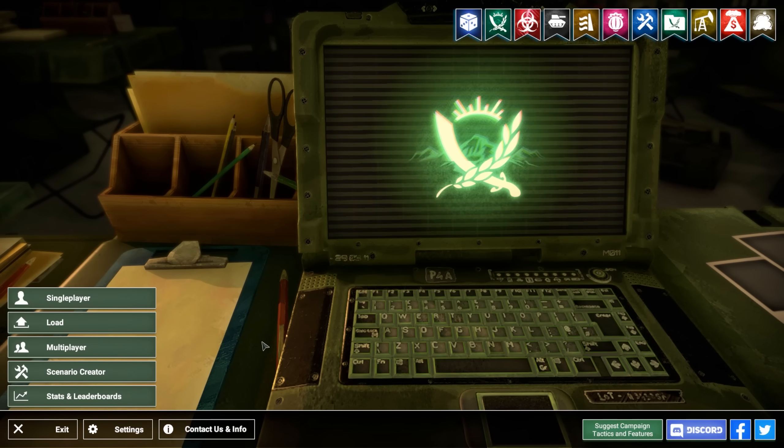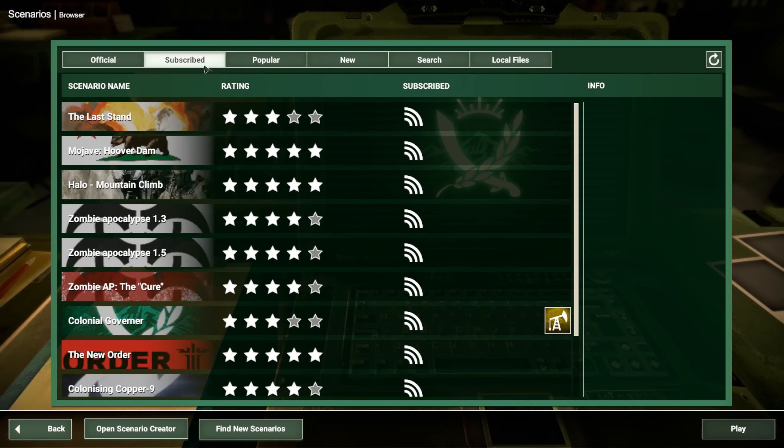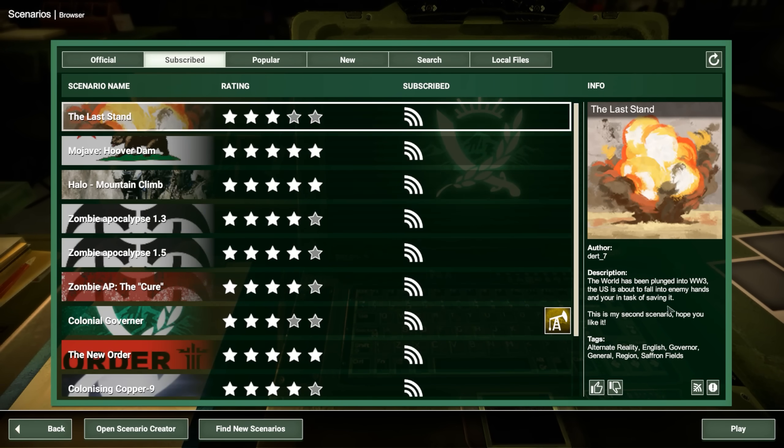Hey there, my name is Pravice. Welcome to more Rebel Inc. Escalation Custom Scenarios. Today we're going to try out a scenario called The Last Stand by DIRT underscore 7. The world has been plunged into World War 3 and the US is about to fall into enemy hands, and you're tasked with saving it.